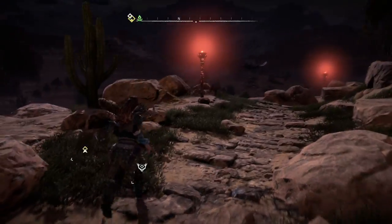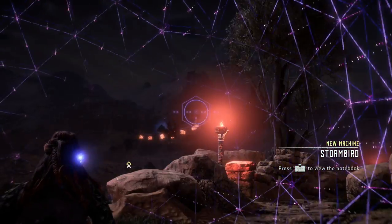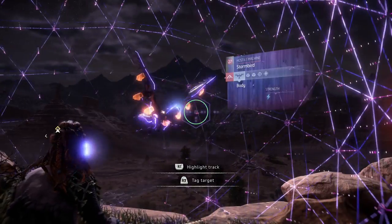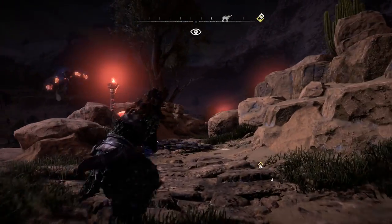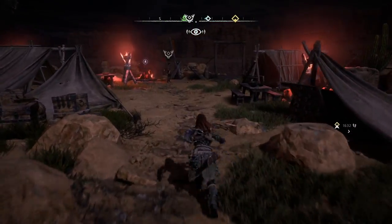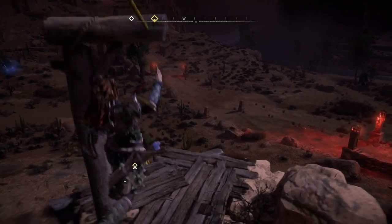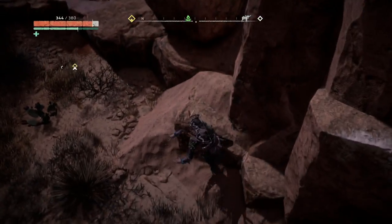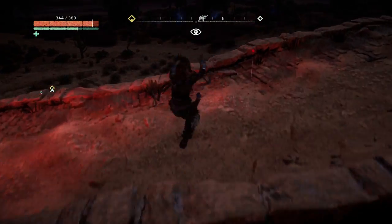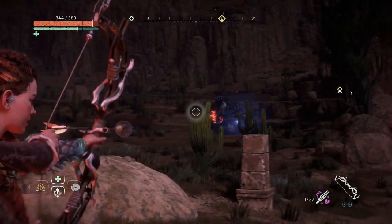Is it me or is that a bigger bird than the ones we were fighting before? That's a storm bird — level 27. That is something I do not want to fight. Okay, I still need to head to Meridian and apparently we need to go through the fields where I died. Let's just do that. I dropped down because I'm stupid. Okay, let's try to avoid any machines.